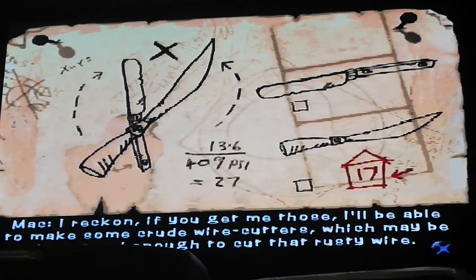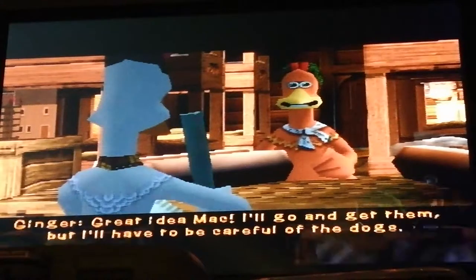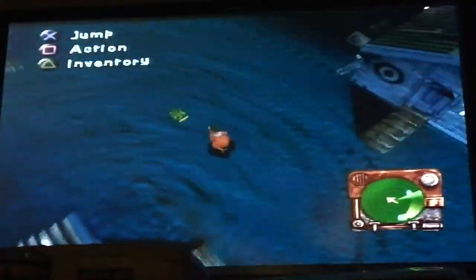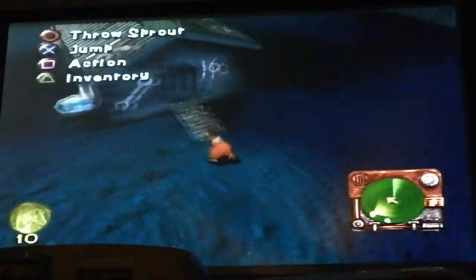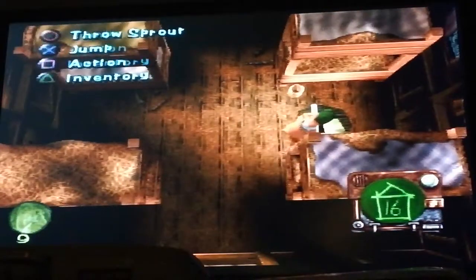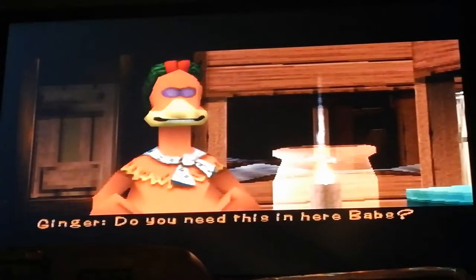I'll be able to make some crude wire cutters, which may be just good enough to cut that rusty wire. I'll go and get... well, I have to be careful of the dogs. Alright, let's get started. So, this plan is to make a disguise to get past the dogs. This game controls in an odd manner, to the point that it's almost like Metal Gear Solid, in a way. Old butter knife — do you need this in here, Babs?